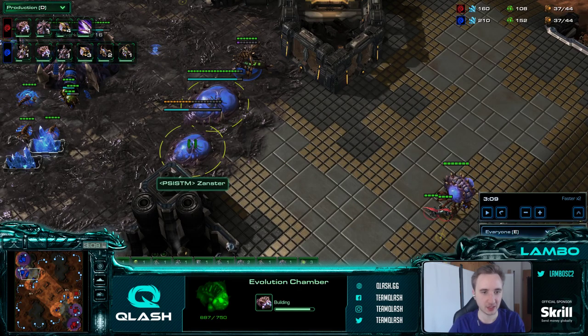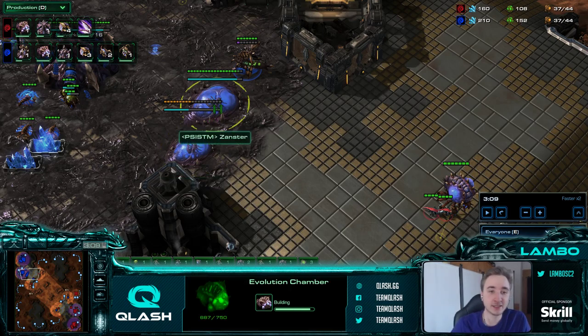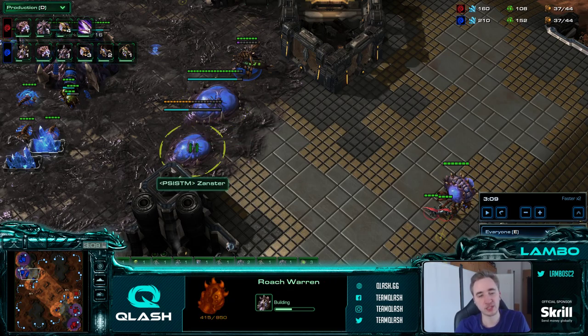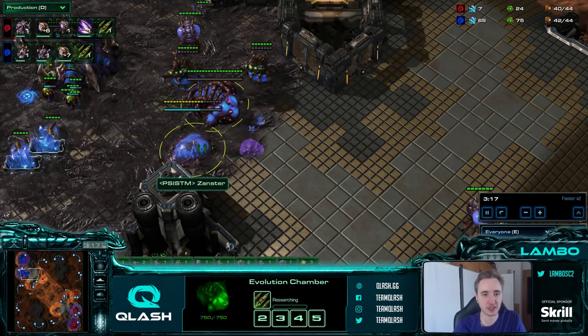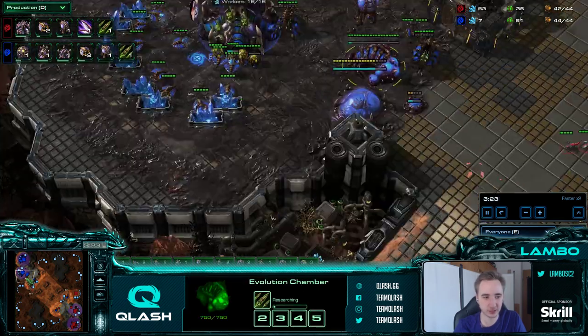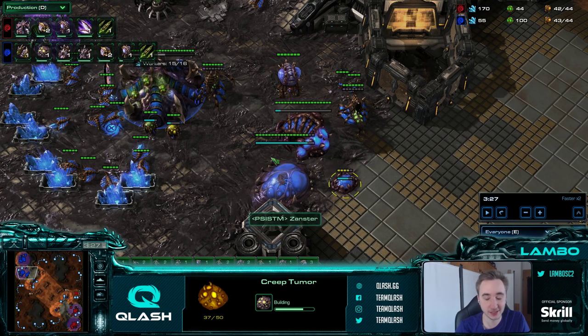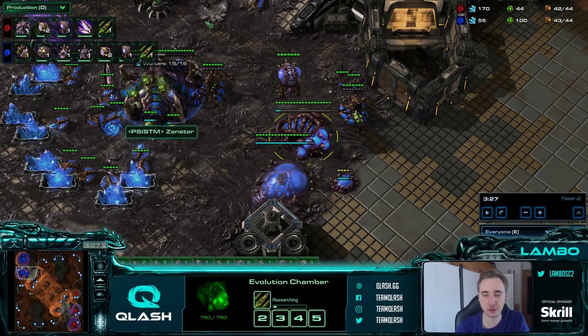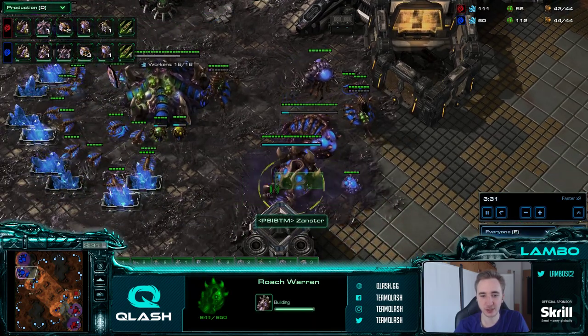There's another 2-base opening I haven't talked about which is the plus-1 carapace opening. And if they play that, they cannot have a roach warren and an evolution chamber this early in the game. By 3 minutes, the evolution chamber and the roach warren need to be done if they play this opening - which they cannot do if they play a plus-1 carapace with an evolution chamber right away in the main base. I spotted it there - he did indeed start the upgrade. Even if he goes for ling pressure he can start the upgrade, so be mindful of that. But the one thing I really want to know is if he starts roach speed too.